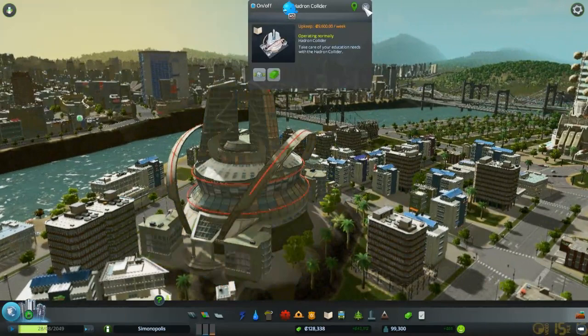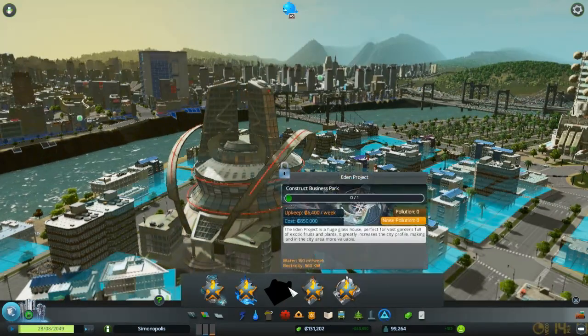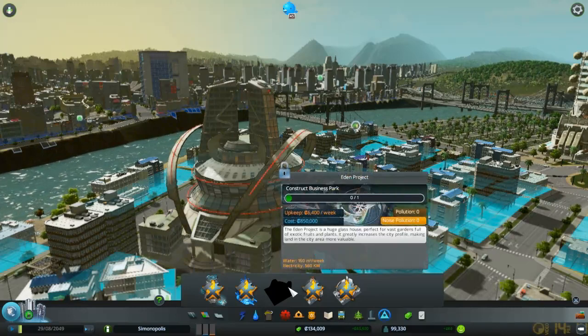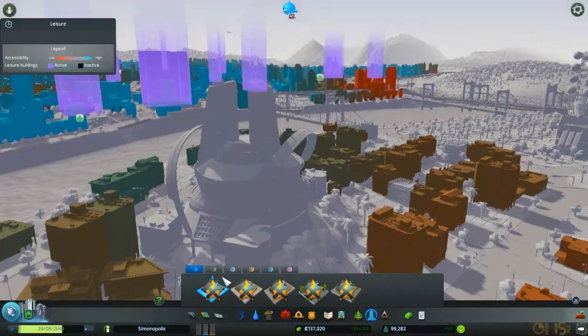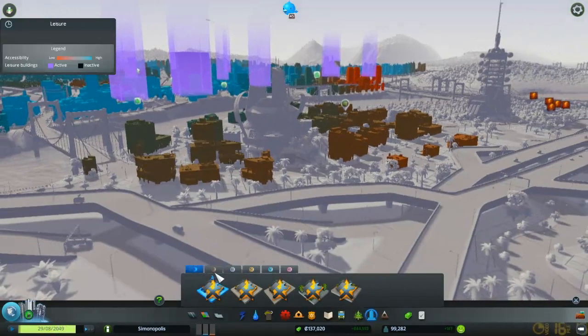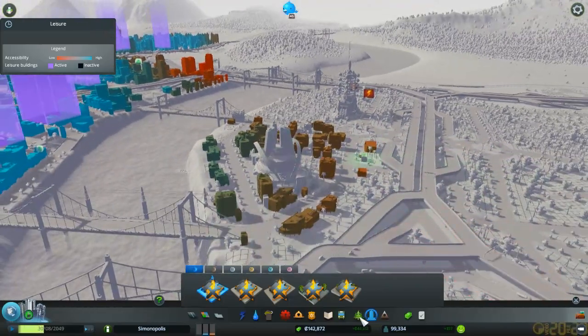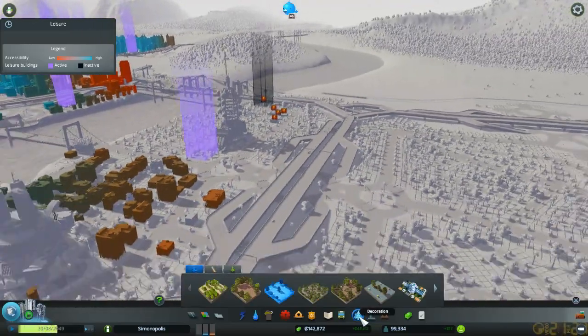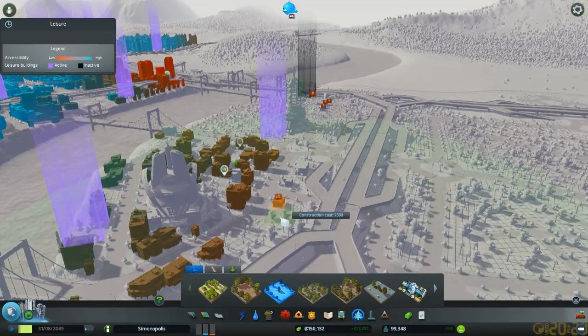So we've almost built all the monuments, haven't we? Just need to unlock the Eden Project, which increases the land value for everything pretty much. And to do that, we need... what's going on here? Is there no recreation? Do I need more parks? Should I put a park there?